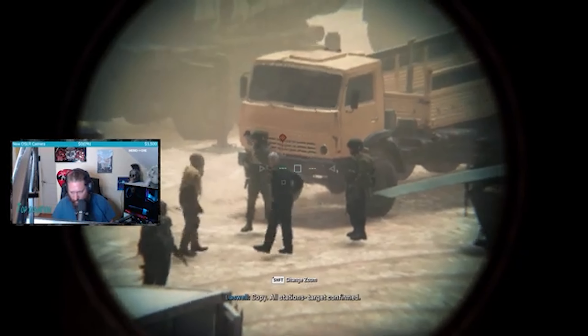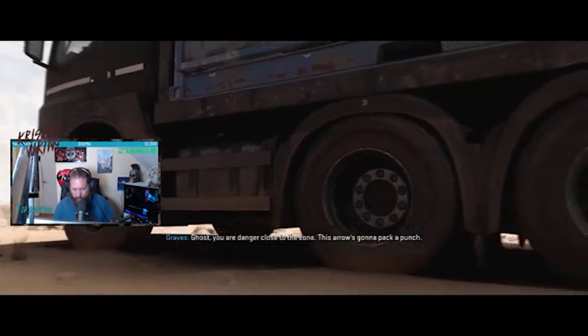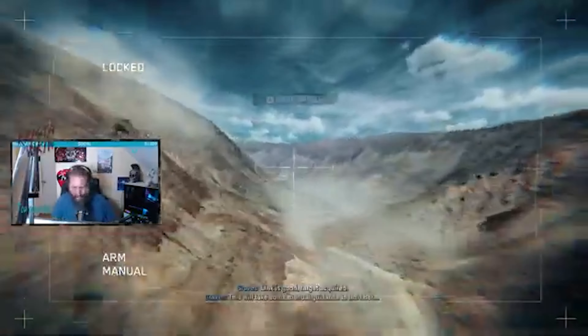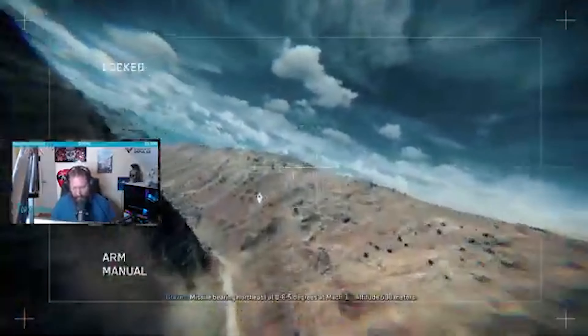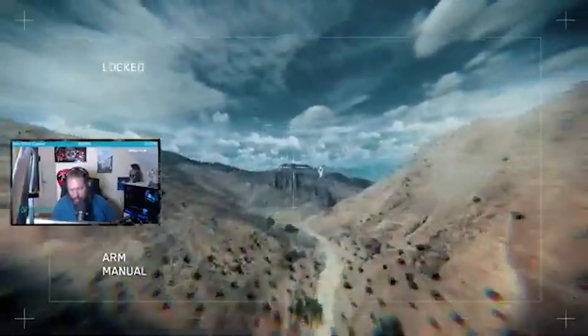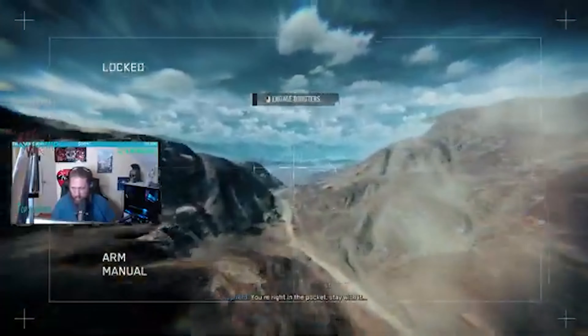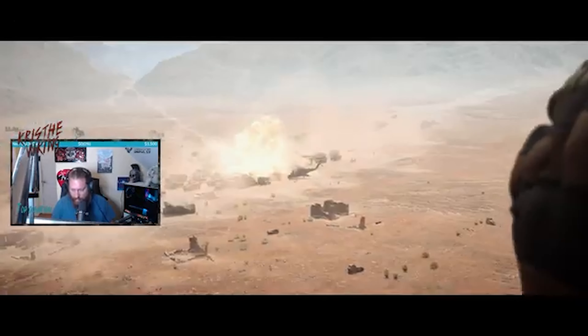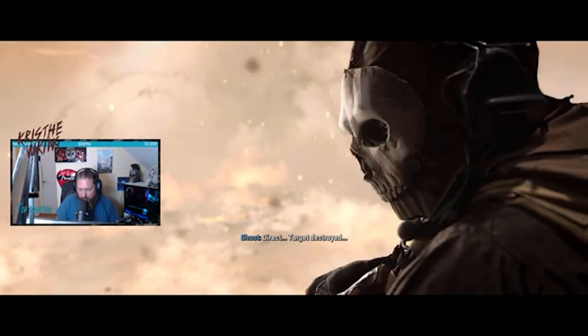Copy. All stations, target confirmed. Shadow One, you are cleared hot for launch. Roger that, actual. Ghost, you are danger close to the zone — this arrow's gonna pack a punch. Copy, approved. Send it. All stations, Shadow One missile is ready for immediate delivery. Standby for launch. Report exit. Target designated. Shot out — missile in flight. Oh, I've gotta steer this thing! Missile bearing northeast, 065 degrees, Mach 3, altitude 500 meters. You're right in the pocket — stay with it. Coming in hot. Time to target: 5, 3... Direct hit. Target destroyed.